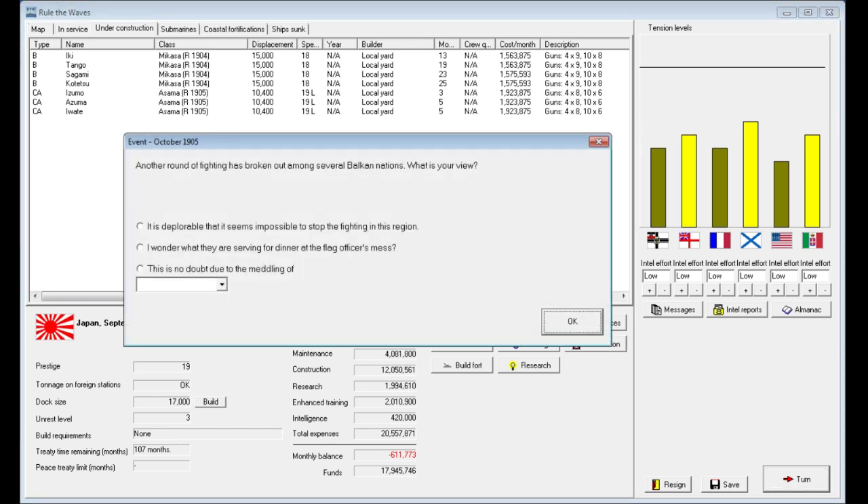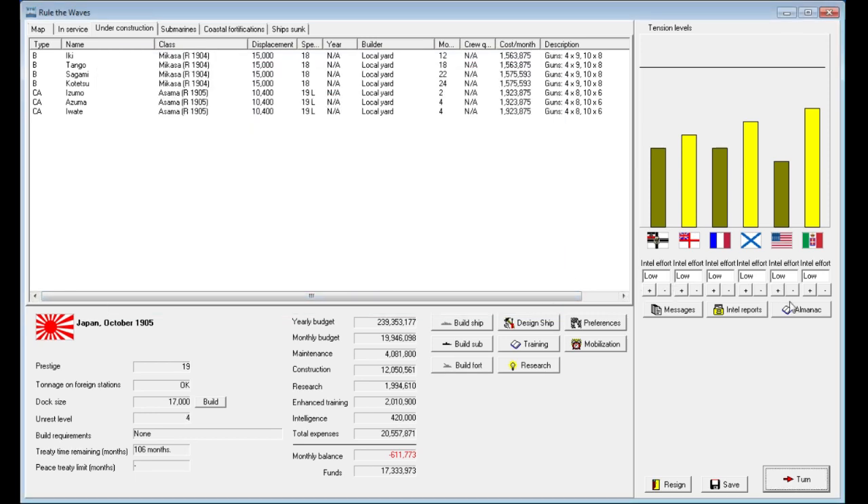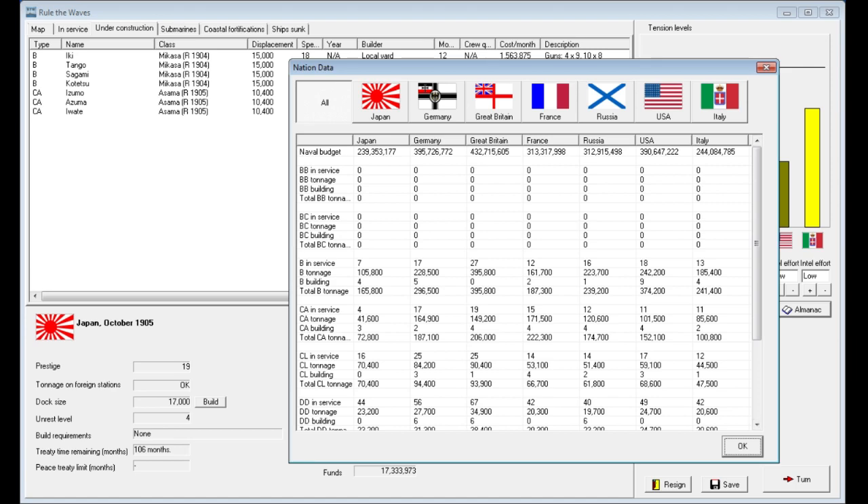Another round of fighting has broken out in several Balkan nations. We don't really give a damn about the Balkans — we're Japan. We could blame it on Italy, which would increase tensions with Italy specifically rather than broadly. I'm less scared of Italy since they don't have the resources to come after us directly. So we've blamed Italy, and still no one is building dreadnoughts yet, possibly because of the arms limitation treaty.